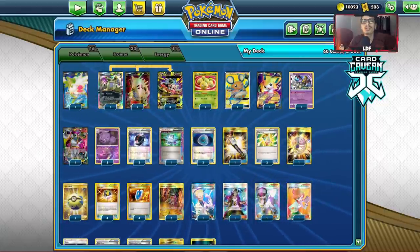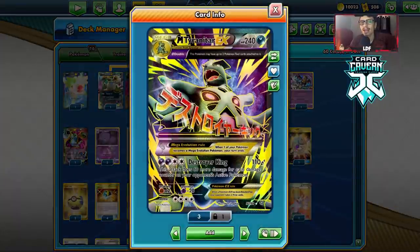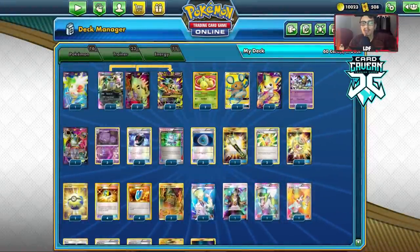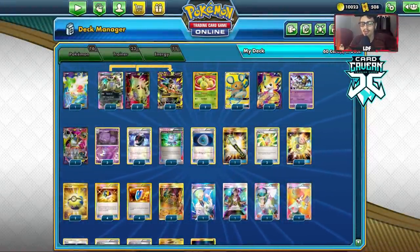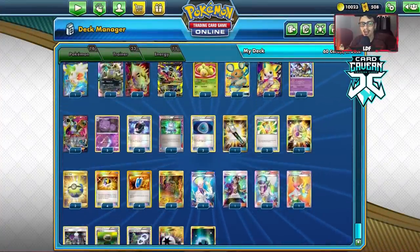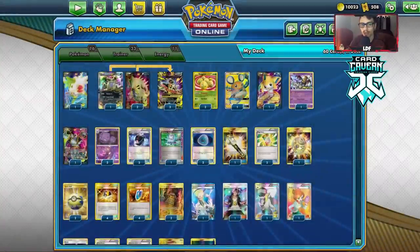Welcome back to my new PTCGO Rebel Clash video. Just before this set comes out, I decided to play a game with a Mega Tyranitar deck. The way I've been thinking about playing it is kind of based off the Roxy Chomp deck, using Giratina, Wheezing, and Roxy to build up damage counters for Tyranitar. We also have Shrine of Punishment.